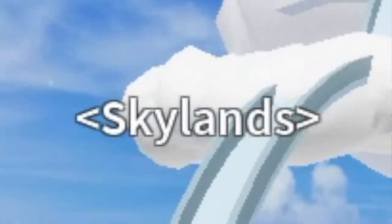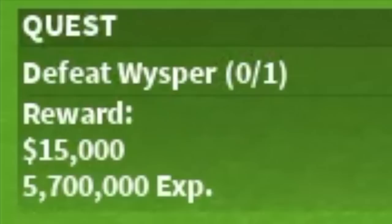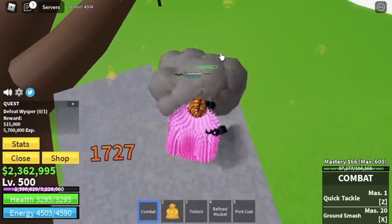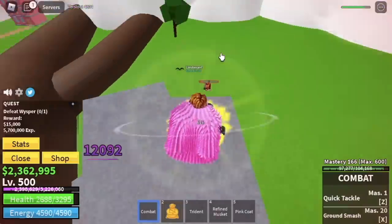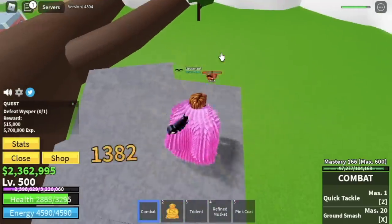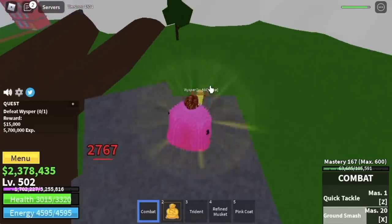After that, next area is the Skylands. We're gonna go a step higher — in the upper sky, we're gonna start defeating the Whisperer. You can do the rock strat: just go on top of this rock. There is a slight chance he will damage you occasionally, but it's very easy to defeat. Use left clicks, and that's it. Target level here is 575.